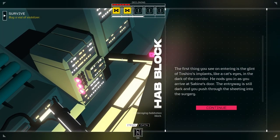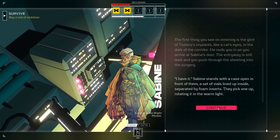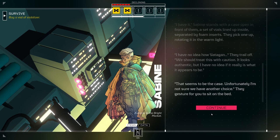The first thing you see on entering is the glint of Toshira's implants, like a cat's eyes, in the dark of the corridor. He nods you in as you arrive at Sabine's door. The entryway is still dark, and you push through the sheeting into the surgery. 'I have it.' Sabine stands with a case open in front of them, a set of vials lined up inside, separated by foam inserts. They pick up one, rotating it in the warm light. 'I have no idea how...' they trail off. 'We should treat this with caution. It looks authentic, but I have no idea if it really is what it appears to be.' 'I'm the test case?' 'That seems to be the case.'